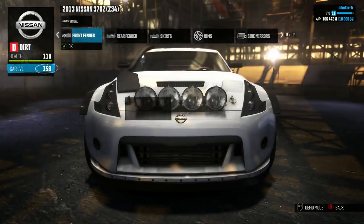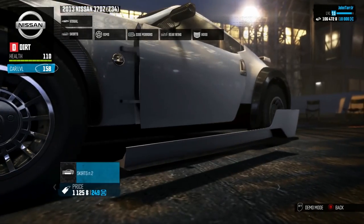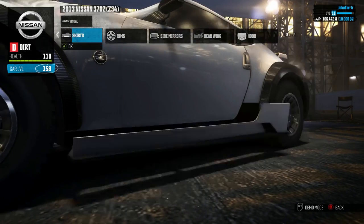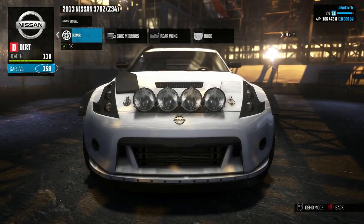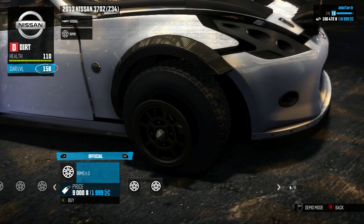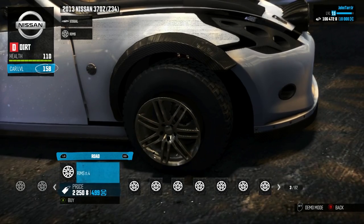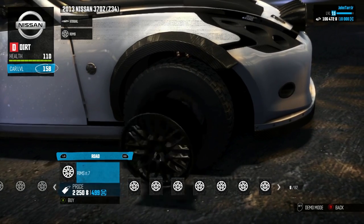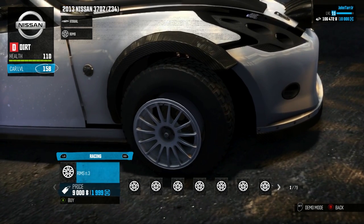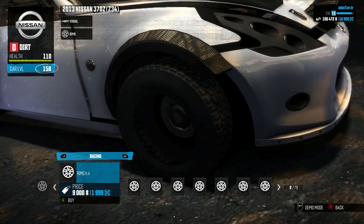Front fender — I don't know how to customize that yet, nothing to buy in that category. Skirts — for the dirt package there's only one option, whereas on the street package there were quite a few options. Rims — there are a ton of rims and a ton of different categories. You've got the official category, the off-road racing category, and there are 82 different off-road rims available. You can't buy a rim and then repaint it, which is kind of unfortunate. So if you're trying to match white on white or green on green, you may have some trouble doing that.